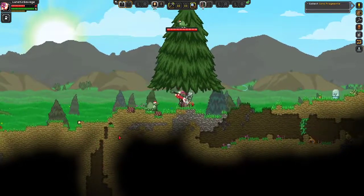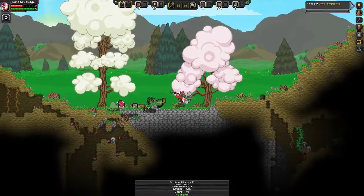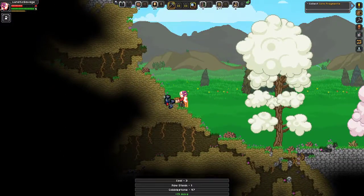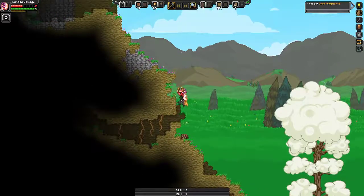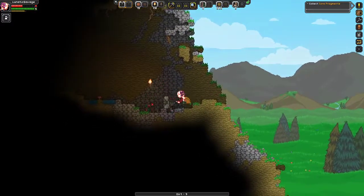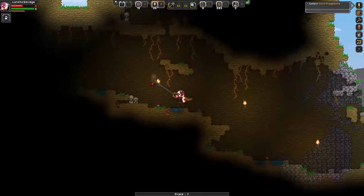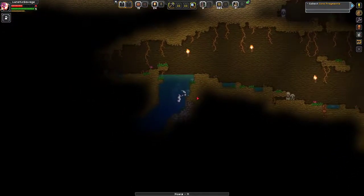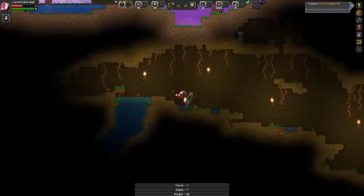Does it have a Christmas hat? Well, I've got my items back — that's good. But I really need to find food. That's cool — the music becomes softer in the water.